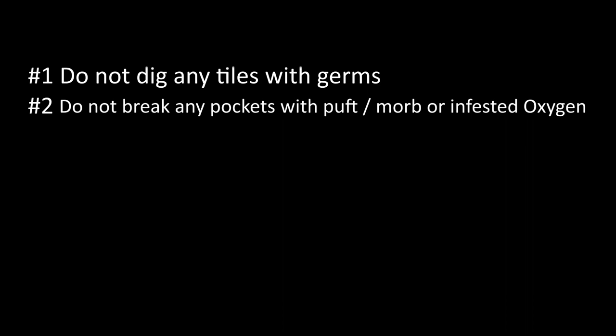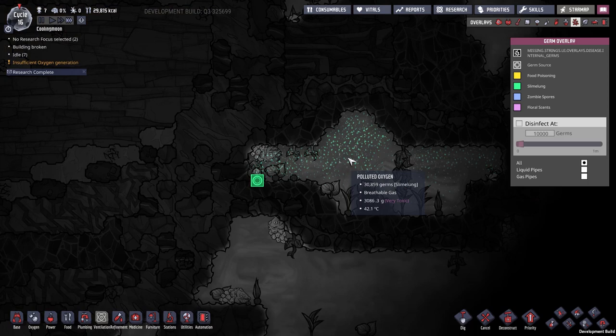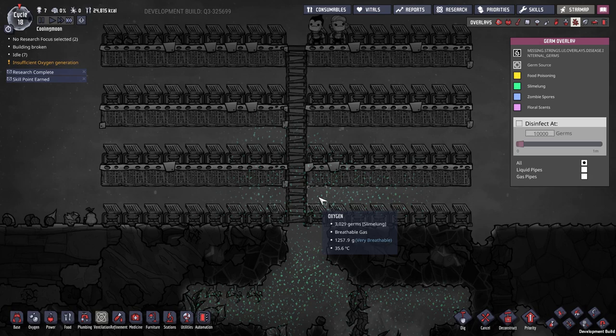Number 2: do not break any pockets with puffts, morbs, or infested oxygen. Sometimes oxygen contains Slime Lung on world generation, or because puffts or morbs are spreading Slime Lung. Simply do not break that pocket. You have no way to deal with it. Believe me, do not try to spam deodorizers. Yes, Slime Lung dies on oxygen, but it is not fast enough — Slime Lung will still spread.